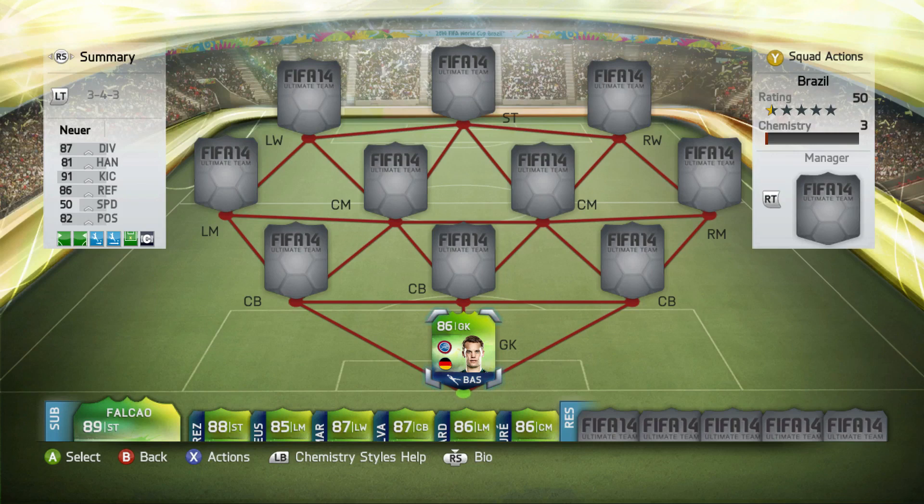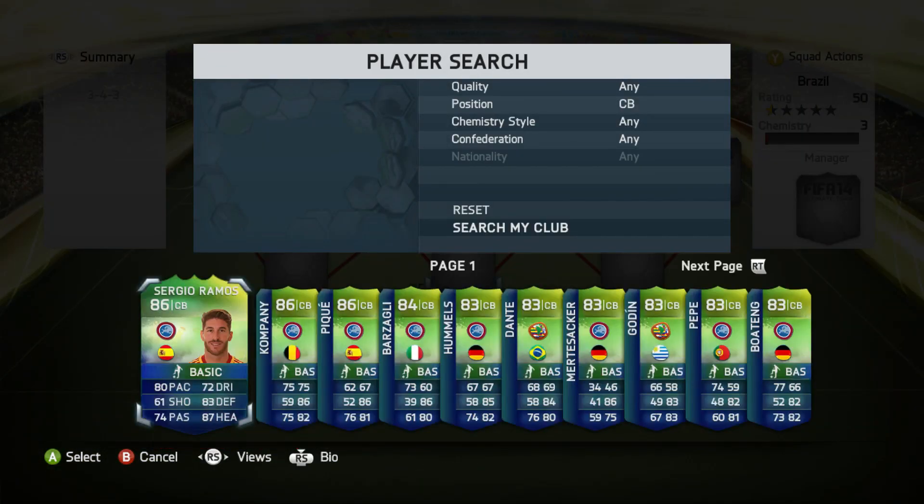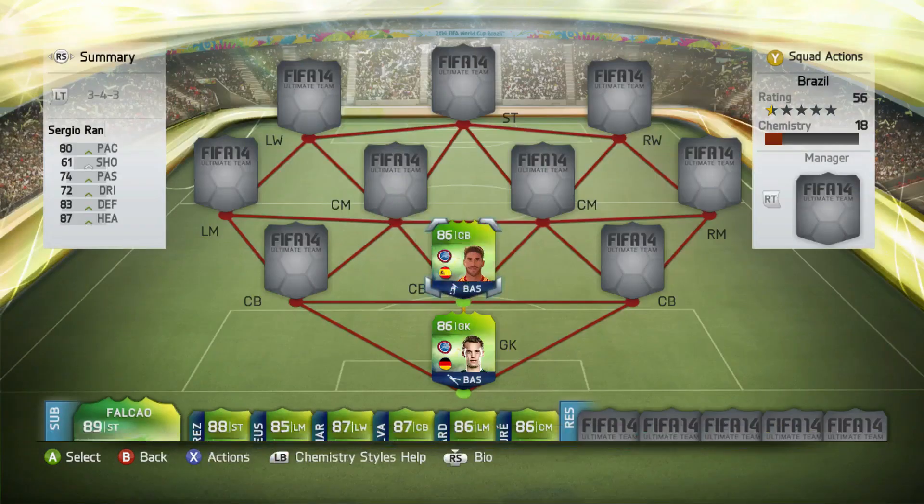Pretty self-explanatory stats: 87 diving, 81 handling, 91 kicking, 86 reflexes and 82 positioning. Pretty standard stats for an 86-rated goalkeeper. The first centre back is going to be Sergio Ramos — 80 pace, 83 defending and 87 heading.